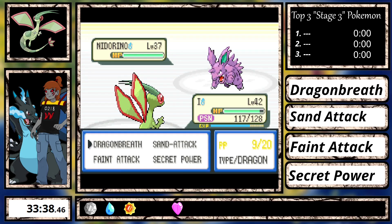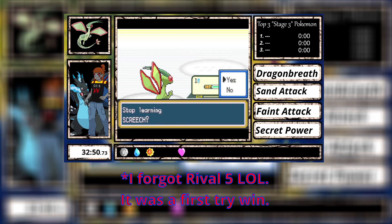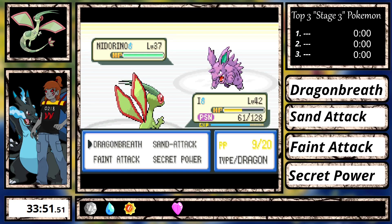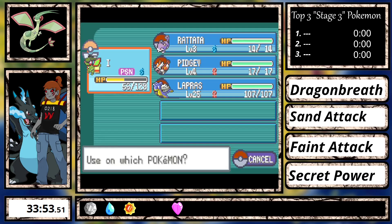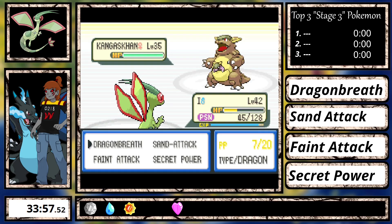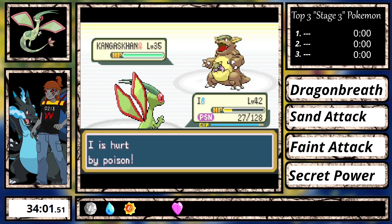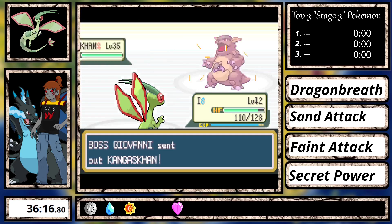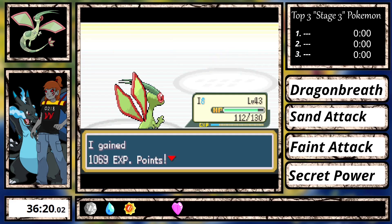During the second battle with Giovanni, I realized I still had my Poison status but there was nothing I could do since I was out of Antidotes. After a couple of attempts I just couldn't win the fight with Poison constantly ticking down my health, and the Super Potions were not healing enough, so I decided to dig out, heal at the center, buy some Full Restores, and try again. There, that is much better.